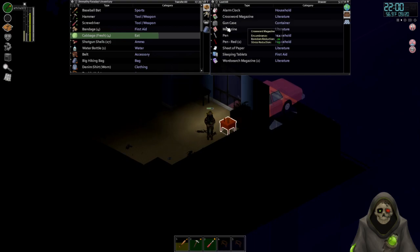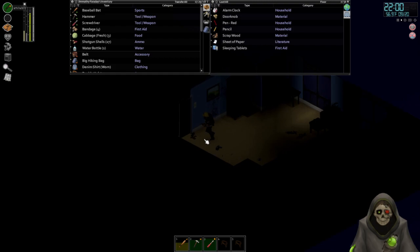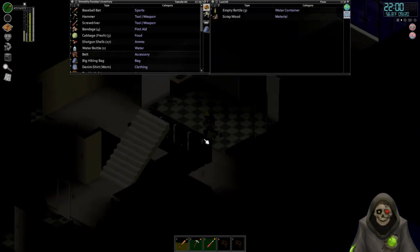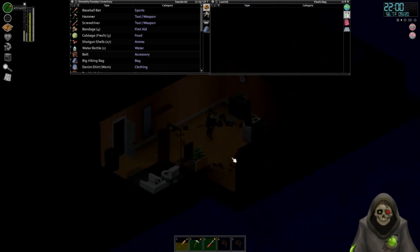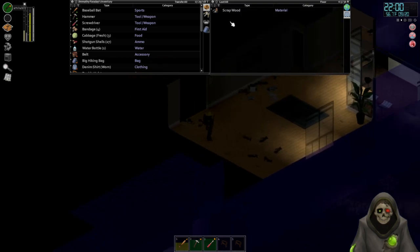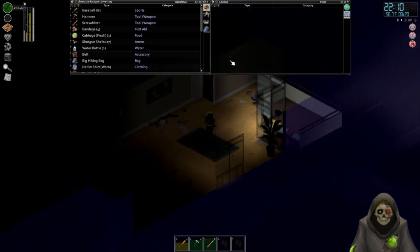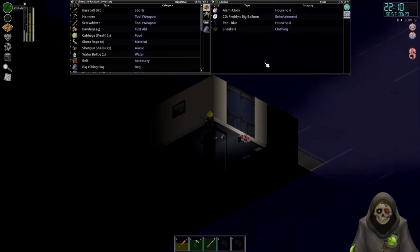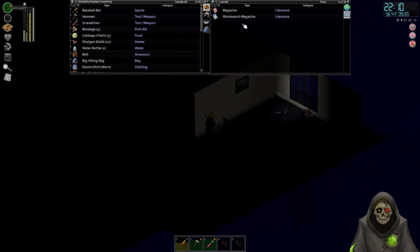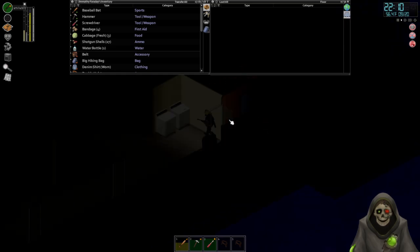There's a gun case down here with a gun in it. Let's check a couple more rooms. This should all just be food. Other gloves, military boots — I can't rip any of those. Bedroom should be in here — there we go, wrap sheet rope. Any other stuff here?